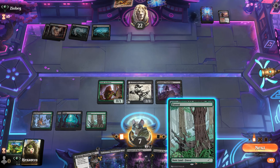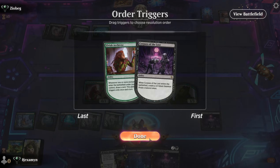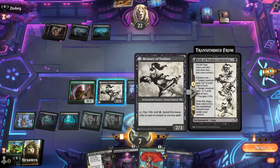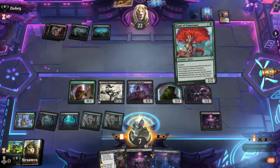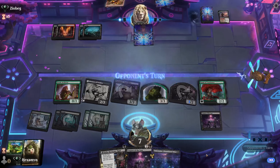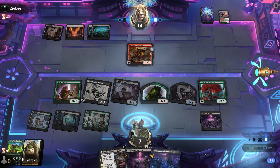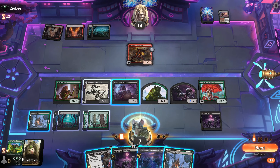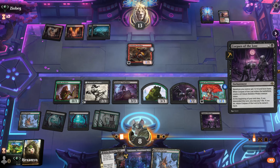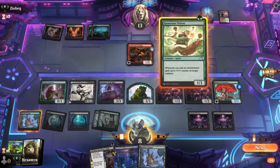We can start with Corpses of the Lost — skeletons get +1/+0 and haste, and it makes a 2/2 skeleton which is effectively a 3/2 on the board. We'll also play the Kami and just smash our opponent — they go down to 14. We are potentially on lethal next turn. They have a Fuseling enter the battlefield; I don't know what they can do here. This is what our deck does: it starts off as a controlly kind of deck and then builds into this massive beatdown with skeletons and frogs.